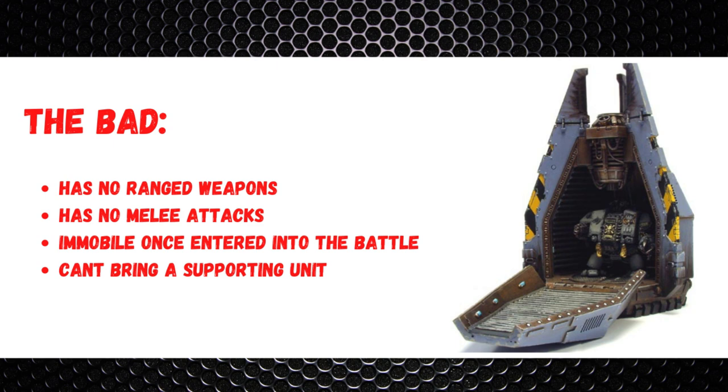As for the bad: it has no ranged weapons and no melee weapons, so it's not doing any damage whatsoever. It would be cool if landing caused some mortal wounds, but that isn't the case. Once it enters play it is immobile - a sitting duck with no attacks and no movement. Finally, you can't easily bring supporting units for the Dreadnought - many Dreadnoughts have the Core keyword and benefit from captains or chaplains, but unless those characters have deep strike ability themselves, like a captain in Terminator armor, they won't be there to buff the Dreadnought going in alone.